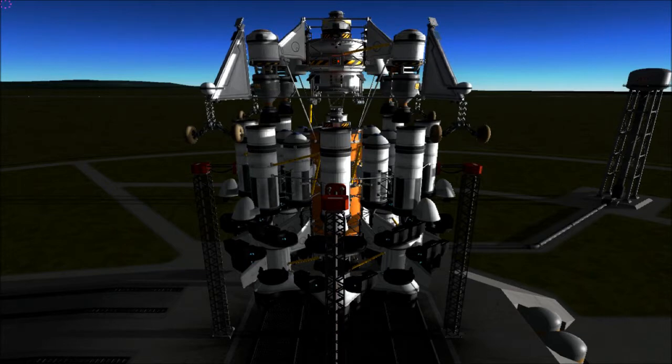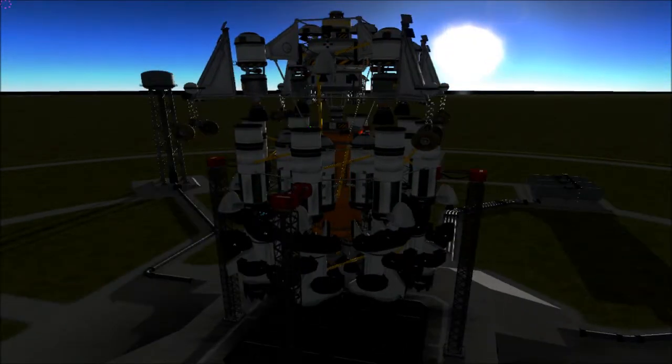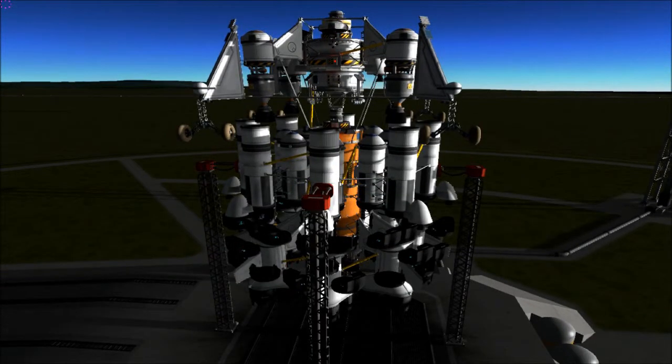It's built to be a two-part, maybe all three-part — space station slash command module slash lander slash rover. As you can see, it's got wheels. Explorer. But anyways, let's fire this puppy up.